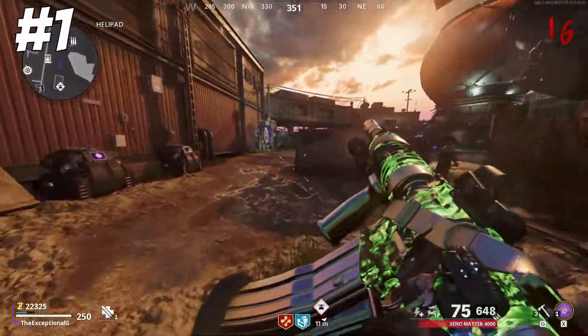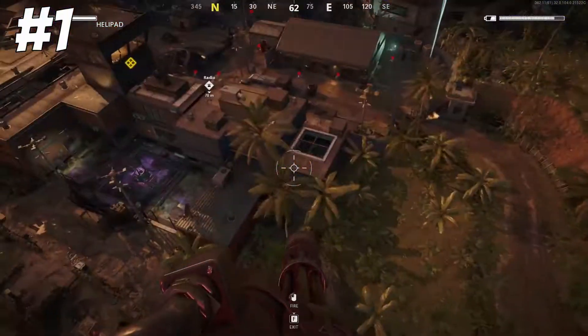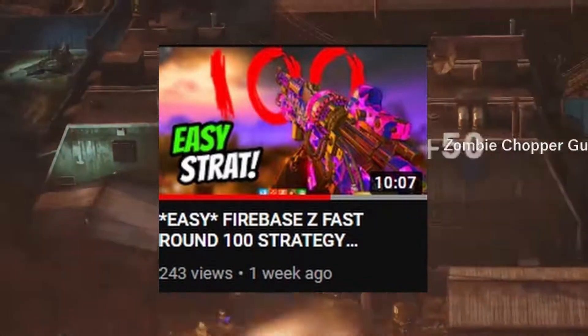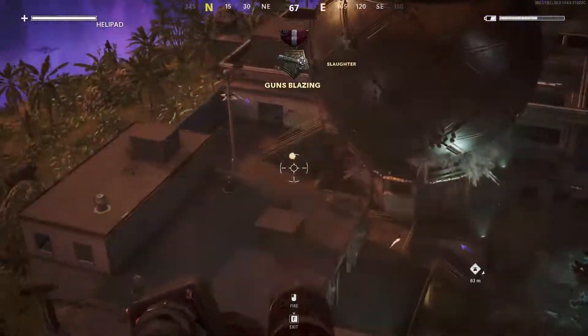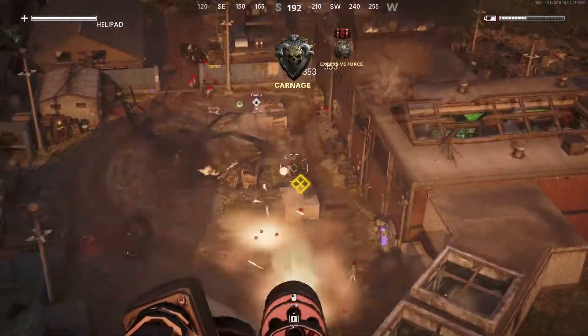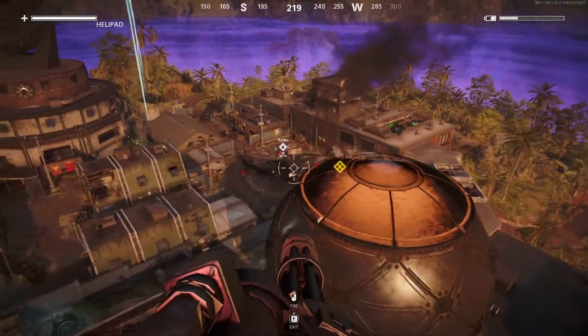The Chopper Gunner is so good right now. It is used for a round 100 strategy on Firebase Z — the newest Zombies map right now — which I made a guide about, by the way. Check it out if you want to try it. That is why the Chopper Gunner takes the number 1 spot for the best killstreak in Cold War Zombies. So if you're in a match, definitely try and get one of these.